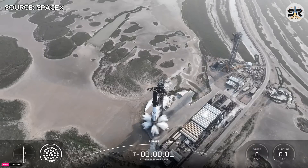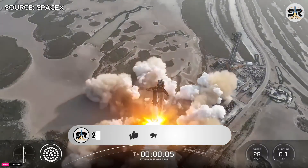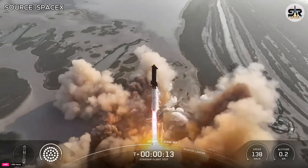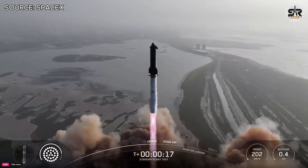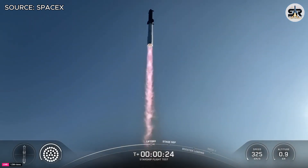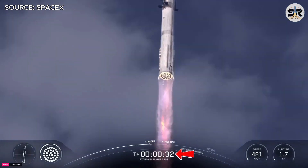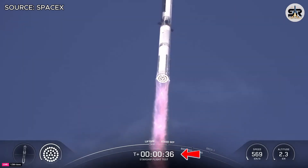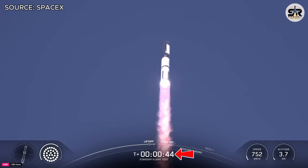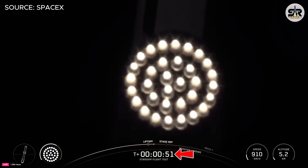6, 5, 4, 3, 2, 1. T plus 40 seconds — it's one hell of a sight from here. We see it arcing right over top of us. We see 33 out of 33 Raptor engines lit on Super Heavy as it starts to ascend skyward.